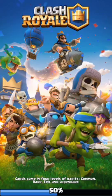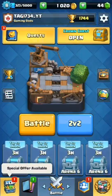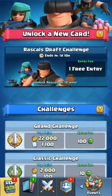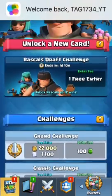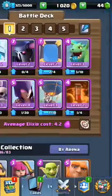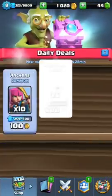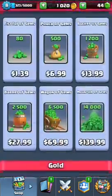Here we go. I'm in Arena 6 Builder's Workshop — way better. And there's the Rascals Tournament. You could get a new card. There's so many things.